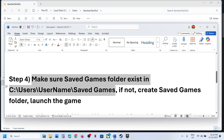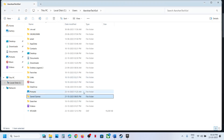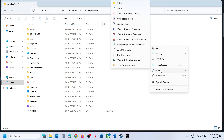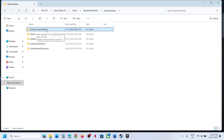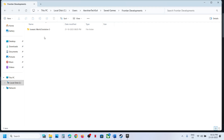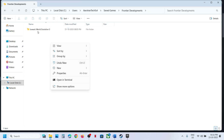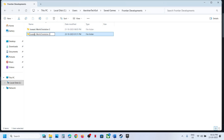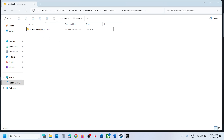Still not working? You can add a specific folder structure to the Saved Games location. First, create the Saved Games folder, then inside it create a new folder named 'Frontier Development'. Open that folder and create another new folder named 'Jurassic World Evolution 3', with spaces and capitalization exactly as written. Once you have created this folder structure, relaunch the game and check.